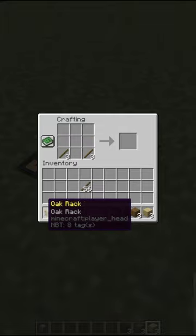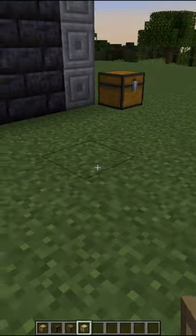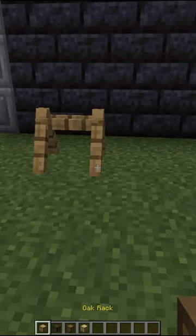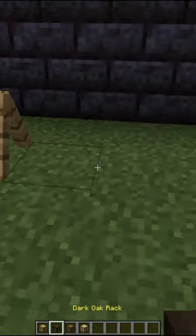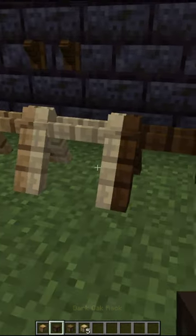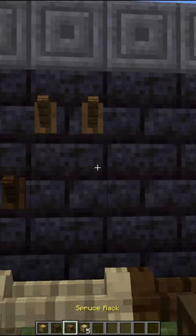A really simple crafting recipe. You've got your oak rack — two different ways: on the ground or on a wall. If you want to put it on the ground, bam, there you go. You've got a nice oak rack. You can put them on the wall, and look, it's a completely different type of rack storage.